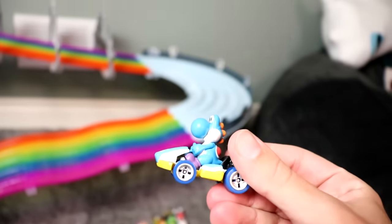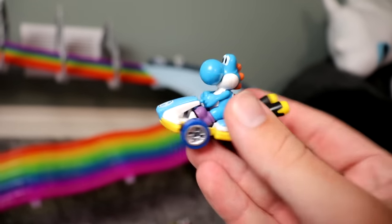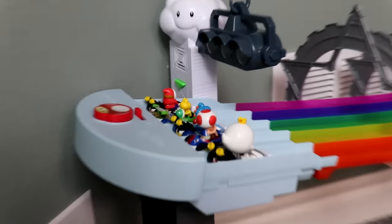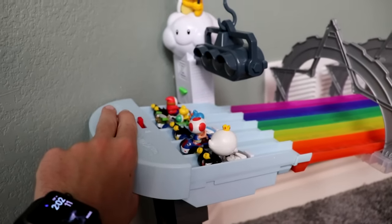Koopa Troopa had all of the speed all the way up until the items. The items seem to be thwarting everyone, but it's going to be Blue Yoshi taking the win. Surprisingly, a lot of the Yoshis have been doing very well on Rainbow Road, which surprises me. Blue Yoshi's starting in the third lane. I have a strong feeling Koopa Troopa's going to be able to bring this one back in lap two.